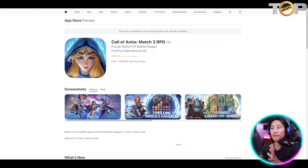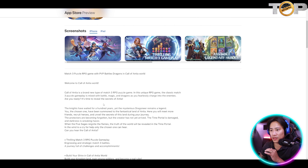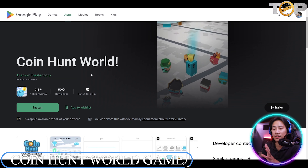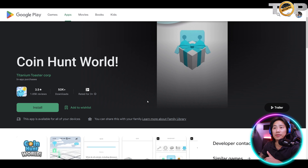So that is the trailer for Call of Antia, guys. You can go ahead and check that one out during your available time. It is available in the App Store and Apple as well, rated 4.7 out of 5. It's described as a match-three puzzle RPG game with PvP battle dragons in the Call of Antia world. There's a lot of information you could gather — go ahead and check this one out as you do your own research.